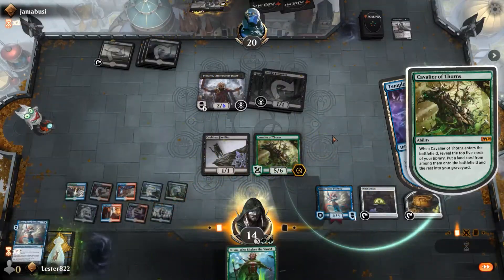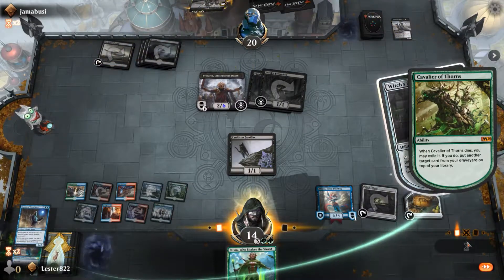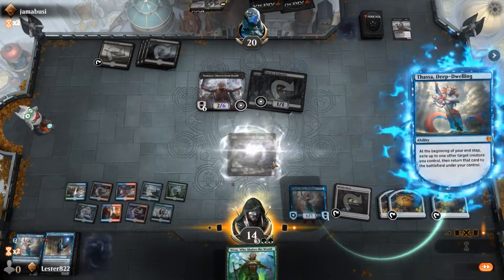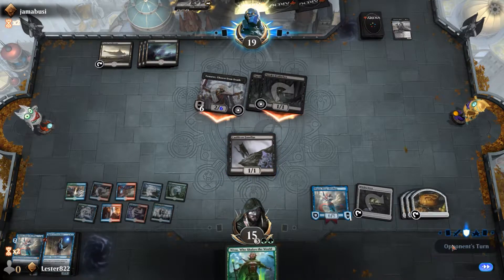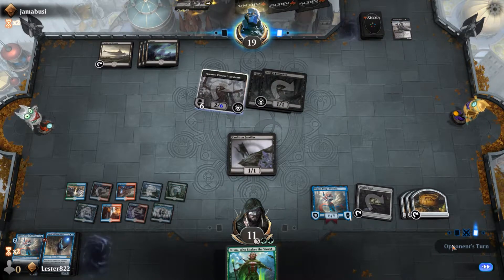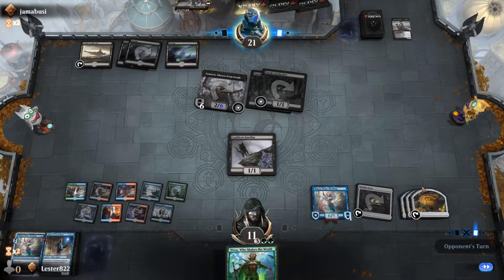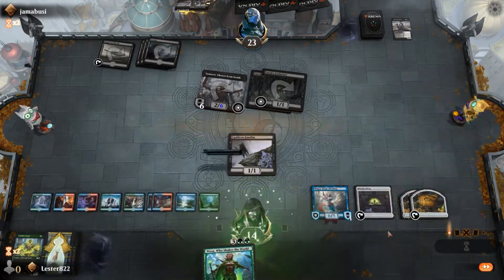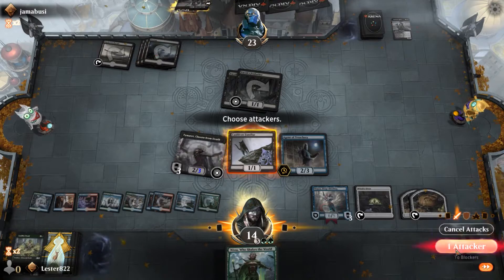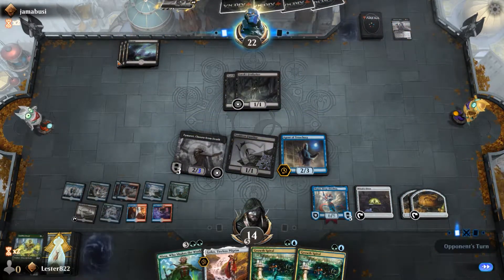He exiles Uro, which is really obnoxious. What he should have done is waited to exile it — generally you want to wait until the very last moment so you can exile the things I'm targeting so the effect goes away, but he didn't do that. I'm able to return the Agent of Treachery, steal his Temurit so he won't be able to exile more stuff. I'm still protecting the 1/1 because I can flicker it to deal 1 damage and heal 1. I pull the Agent of Treachery and get to take Temurit — and then I take his land, which is kind of evil.